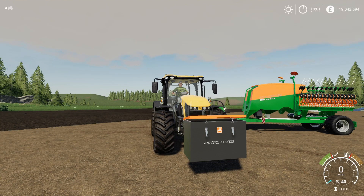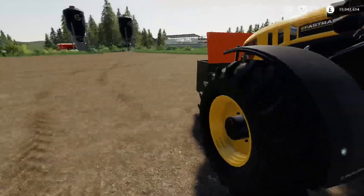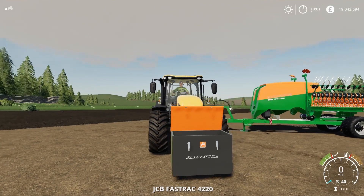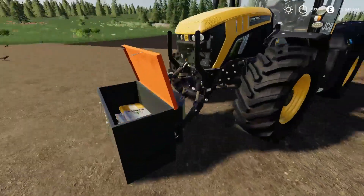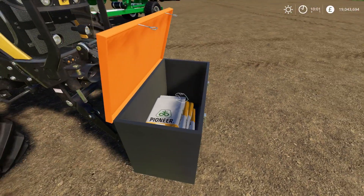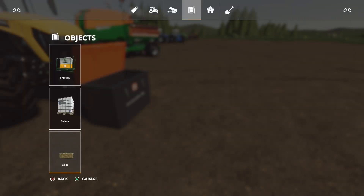We'll open the cover like so. Inside there - let's throw it back down to the ground. In there I've already put some bags. I've taken the liberty of putting some seed bags in there already. The seed bags, when you've got them installed, they are the One Hand Bag. I think it's in the Mod Hub as that. You'll find them under objects, then big bags.